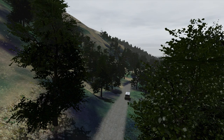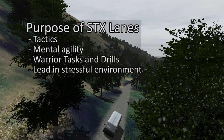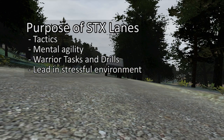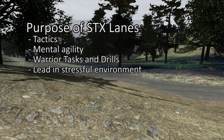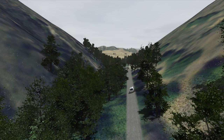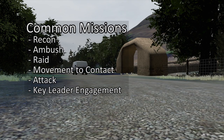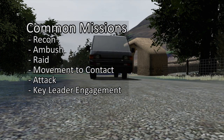Today we are going to be conducting a squad tactical exercise, or a STIX Lane. The purpose of STIX Lanes are to practice tactics, exercise mentally, become proficient in warrior tasks and drills, and to develop as a leader who can operate in a stressful environment. The most common missions conducted in a STIX Lane are a recon, ambush, raid, movement to contact, attack, and key leader engagements.